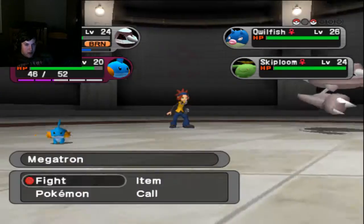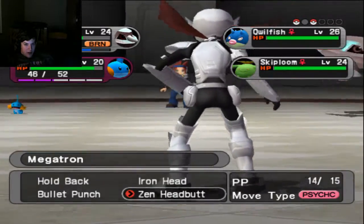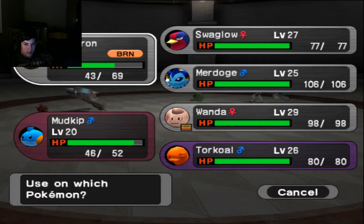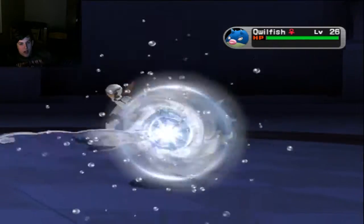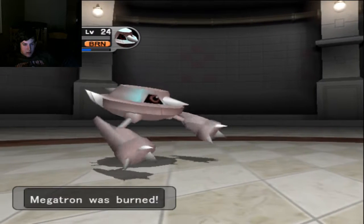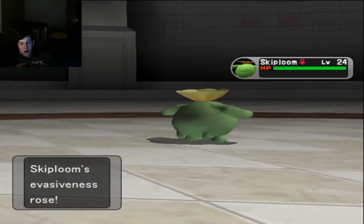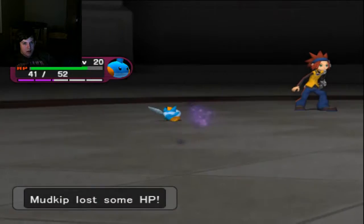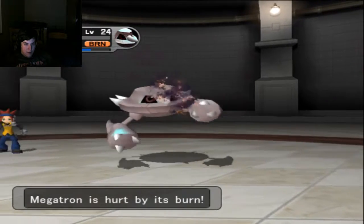A Skiploom's on the field so we're going to double switch out. Actually, I still have another Burn Heal, so I'm going to go for Zen Headbutt on the Quilfish and Burn Heal with Mudkip. If I survive this turn I'll call Mudkip next turn. Don't you dare burn me again — that would really be dickish. It's modded Scald so it's probably worse. Oh my god, that does nothing. I'm going to switch out Megatron this turn and call Mudkip.